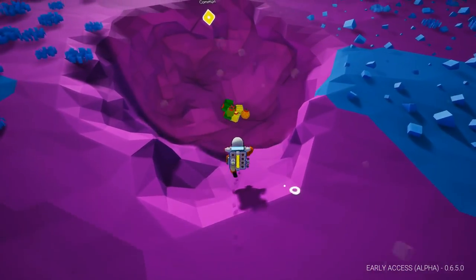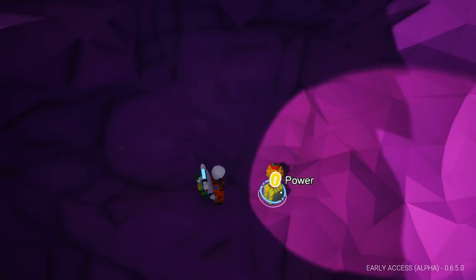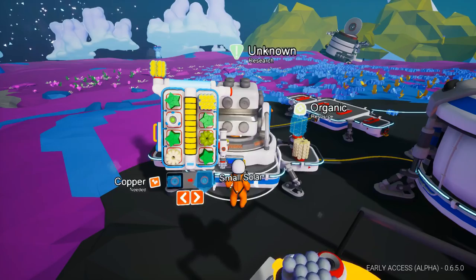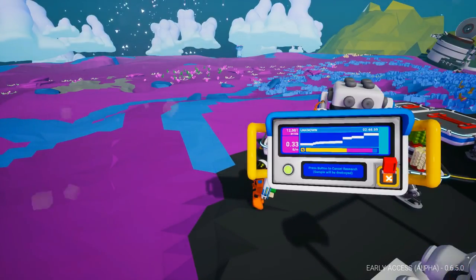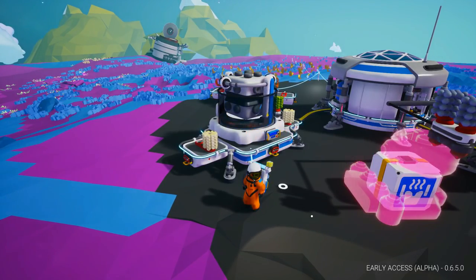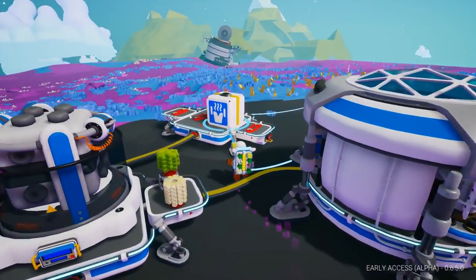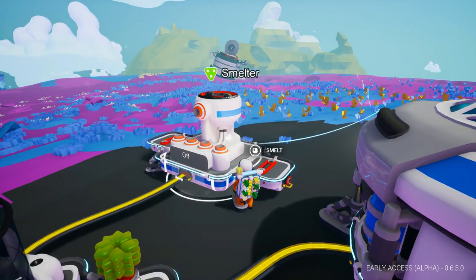Let's head back down in this hole and gather up the stuff we left down here — we could use the power, we could use the malachite. There's some organic. We'll leave the ammonium there since there's nothing to do with it right now. Let's throw the organic on. Q to open the panel — lots of bytes from this, but it's going to take a long time. 12,000 bytes for this at a very slow pace. The smelter's built — unpack. There's our smelter.